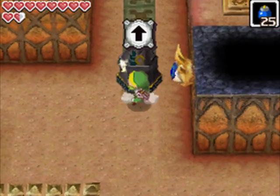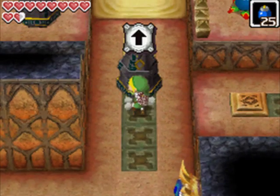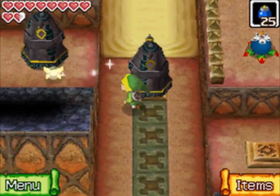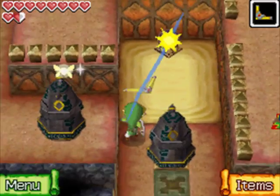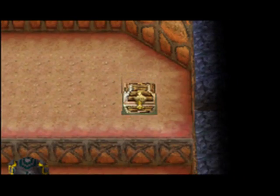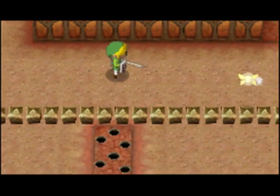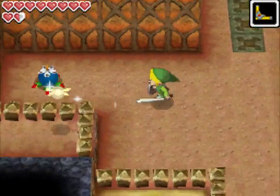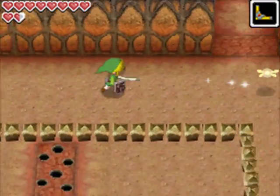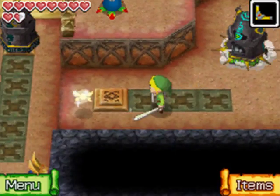Basically the first part of this dungeon is throwing things onto switches. There is a switch here that'll cause a chest to appear up there, but you'll have very few seconds to get it, so we can't get it quite yet. Also take note of this eye switch - it will be important later on, but it's too high for us to reach now, because Link has the inability to shoot up, sort of like Mega Man.